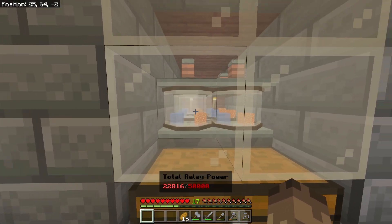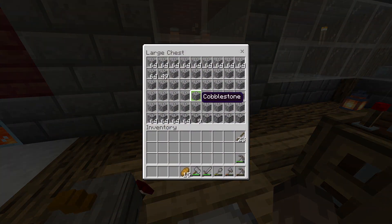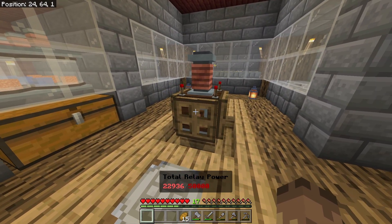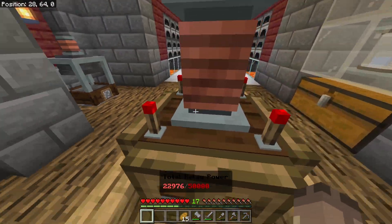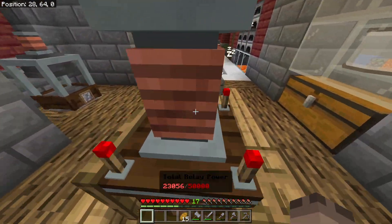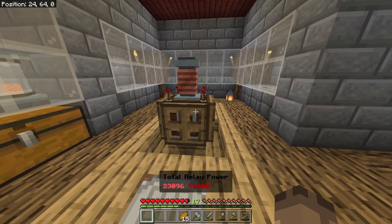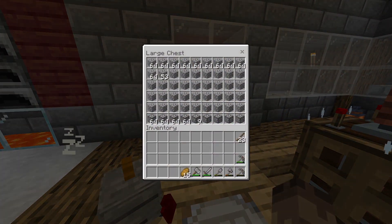I've still got all my six cobblestone generators as before and I'm doing quite well with cobblestone right now. Obviously I've got my relay power emitter here. I've put trapdoors here because this will prevent it from taking damage if you go near it - because if I don't have this, ouch, yeah it hurts. We're rocking like 23,000 relay power now which is quite a lot, though this thing does use quite a lot of power.